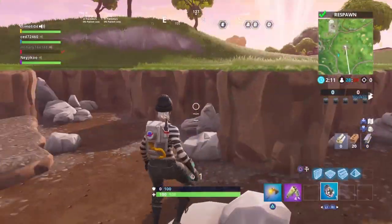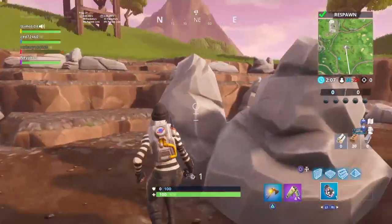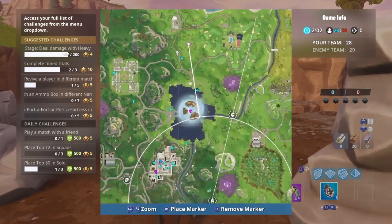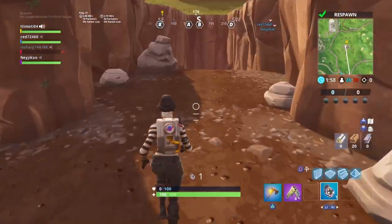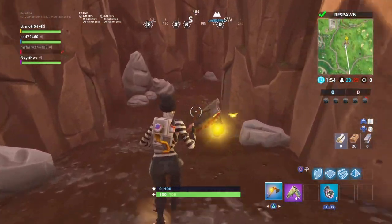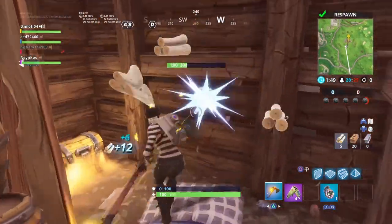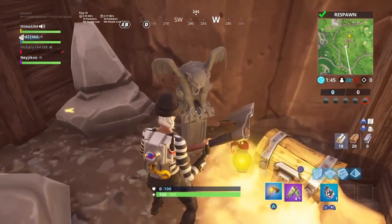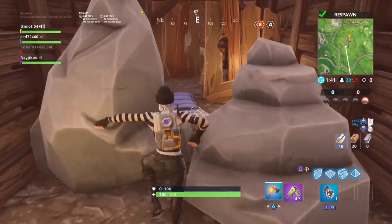The third location is very simple — just come to this umbrella-shaped dirt patch near the motel. I'll show you on the map right now. As you can see the motel's here and then you come to this dirt patch. You'll need to mine something to get to it — break this and it'll be right in there. Just dance and that's your third Gargoyle challenge done.